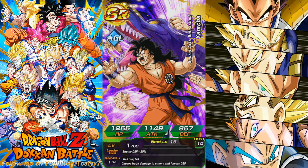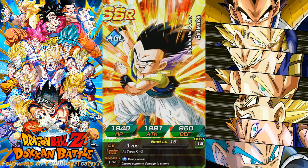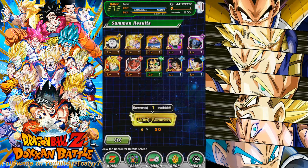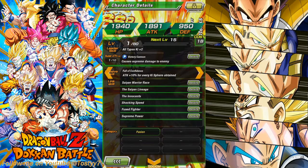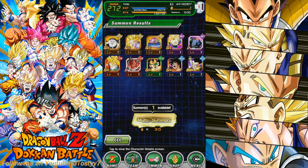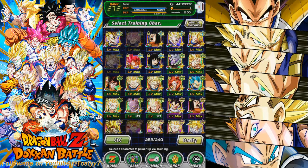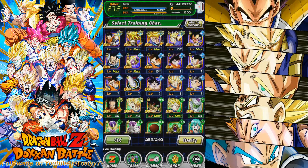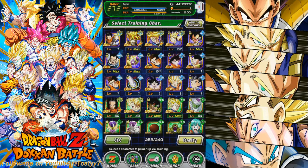Oh my god, Yamcha, get out of here! Please, one SSR. Oh, not bad — agility one. He's gonna be good for the fusion team at least. Is that the only one? Yeah — oh thank god, at least he came through. His passive: attack 10% for every Ki sphere obtained — that's not bad. Shocking Speed, Fuse Fighters, The Innocence. Hey, can't complain — at least we got three SSRs in this video.